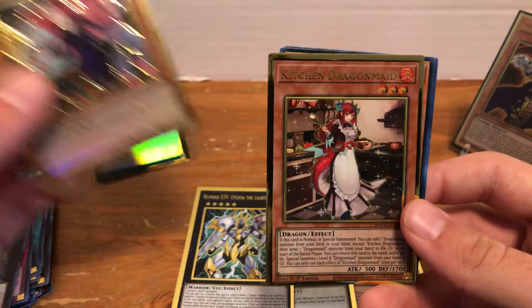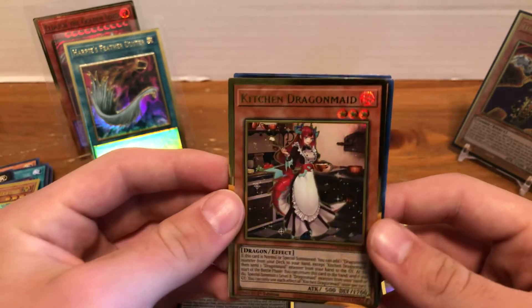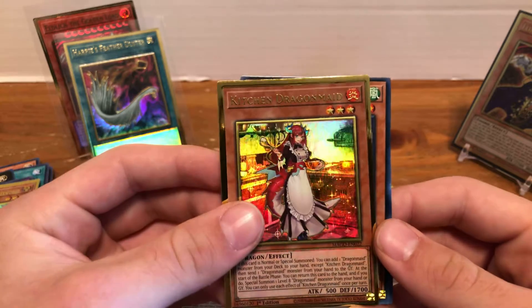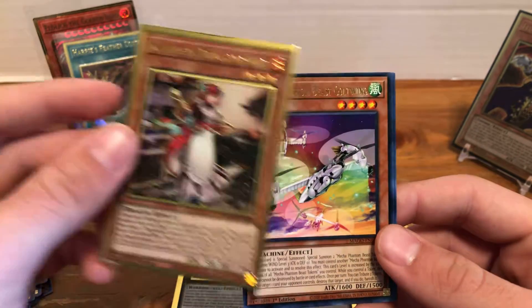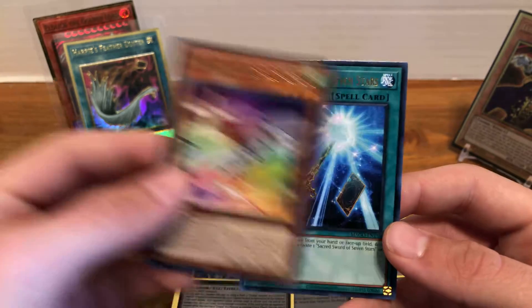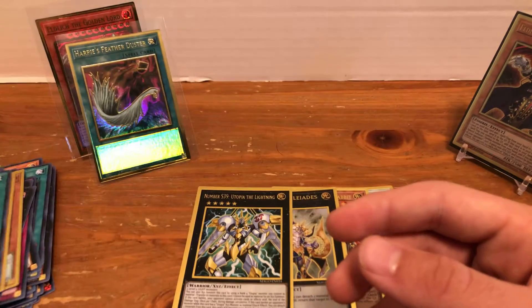And then Kitchen Dragon Maid as our final gold rare. I've never been a huge fan of Dragon Maids, but it is kind of nice that they reprinted all of them because they were ridiculously expensive for a very poor deck. Then we have Mecha Phantom Beast Cult Wing and Sacred Sword of Seven Stars.